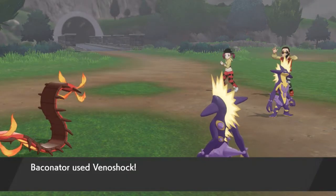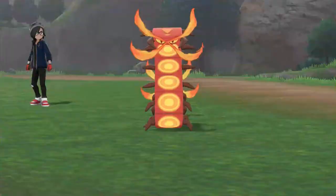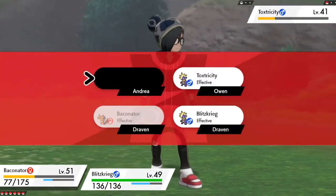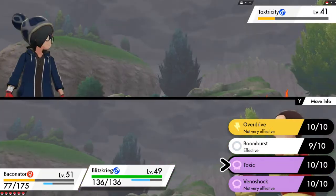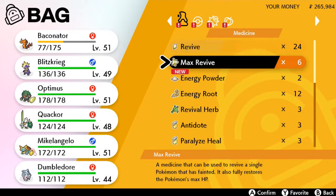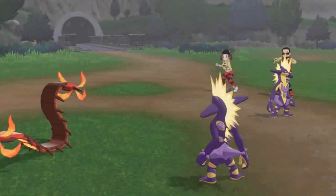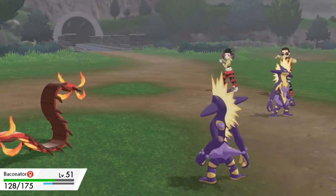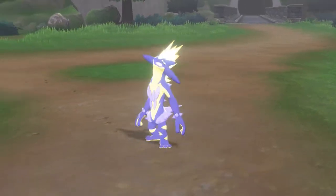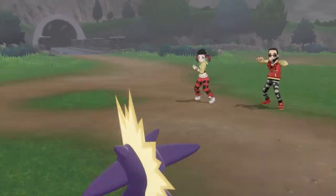Toxtricity is still looking at me all cockeyed. Venoshock doesn't do much, and here comes another Venoshock - it's a Venoshock palooza right now. Let's go ahead and use Flame Wheel to finish Toxtricity off. Let's heal our Pokémon during Toxtricity's turn - we use the Lemonade on Baconator. Baconator uses Flame Wheel and there we go - Toxtricity defeated! More experience points for everyone.